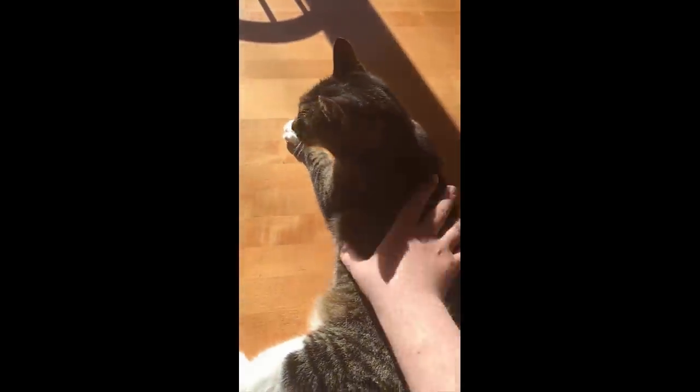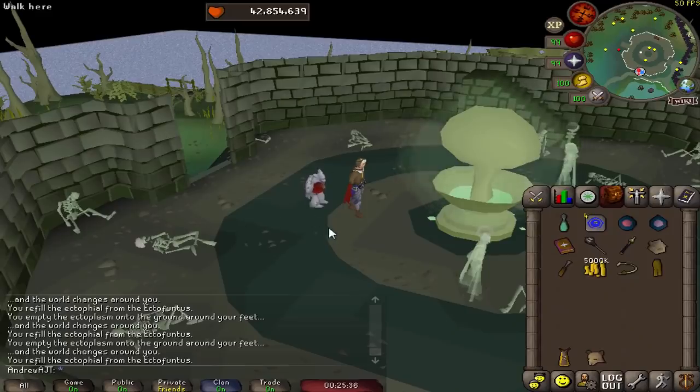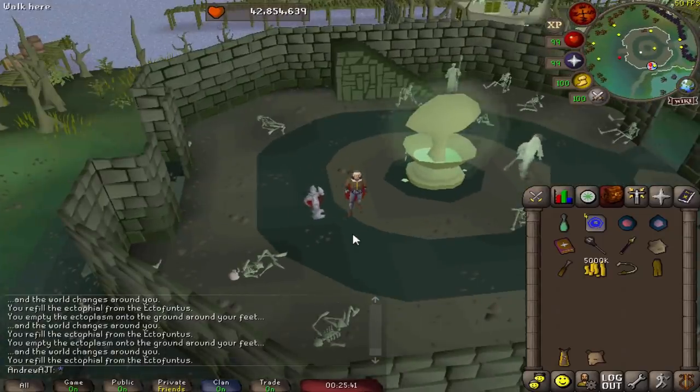Hope you guys had a good Thanksgiving. Onesie certainly did — she had plenty of turkey, and I discovered that she is extremely slippery. Hello everyone, my name is Andrew AJT, and today we're going to make a rune crossbow from scratch without leaving more Tanya.